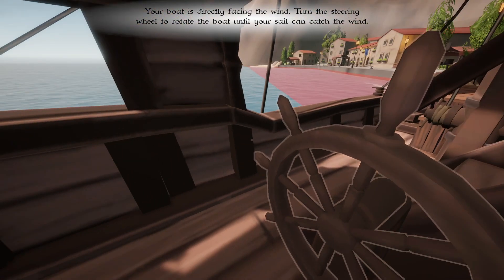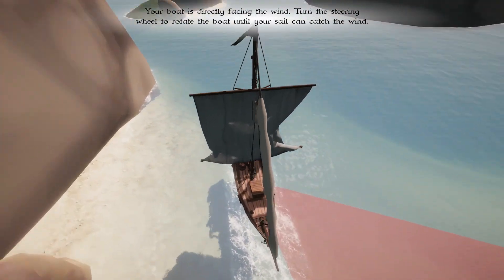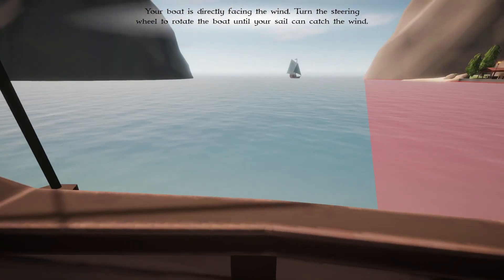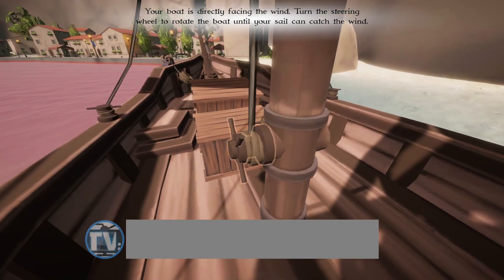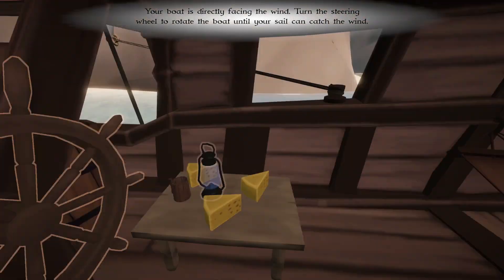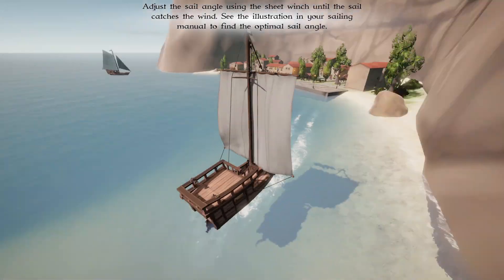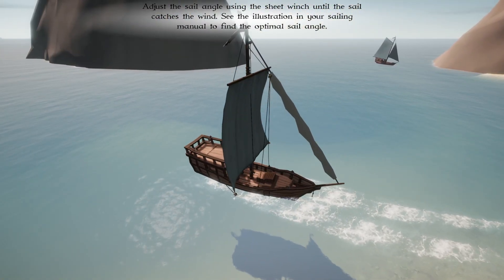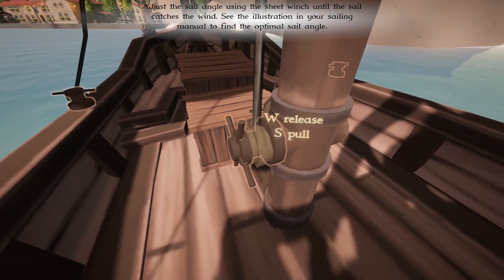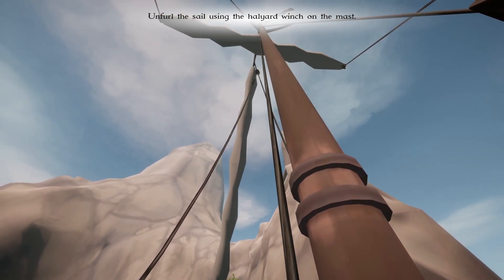This is actually kind of why this start is so hard — with the wind in your face, a lot of people might not know how to handle that. Now we're no longer directly in the wind, so I'll keep backing out. Now if I want to get going forward, I need to pull this all the way up. The fore jib here is what we'll use to actually get moving forward.